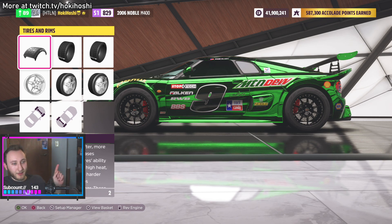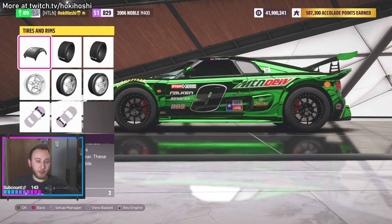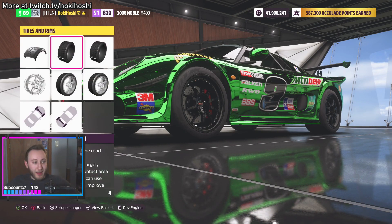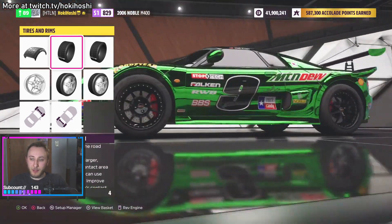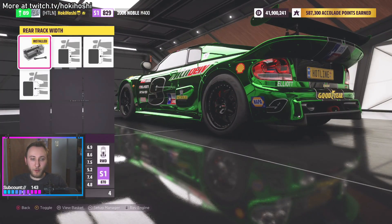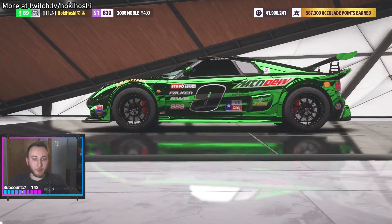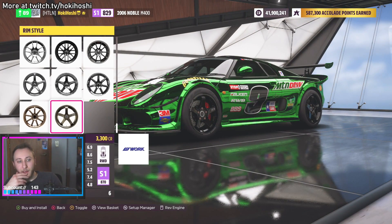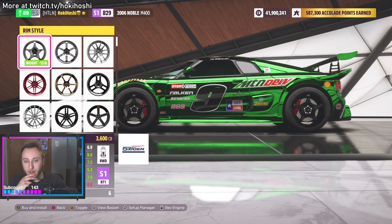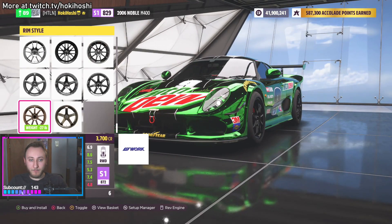If anyone wants the share code for the Mark 3 Supra that's on my mouse pad, JP just shared it. Will you finish the livery? We are gonna do more online after doing the Noble, we're not gonna end the stream with building the Noble. Mouse pad's like 47 by 23 - that's huge, that's massive. We got big boy tires on it, not a lot of budget to work with here. We're gonna keep the wing for stability.